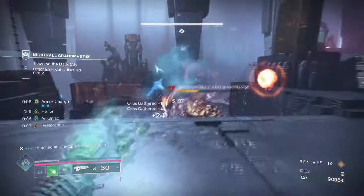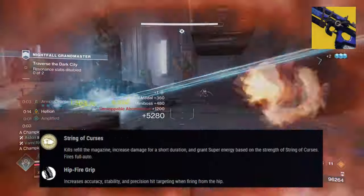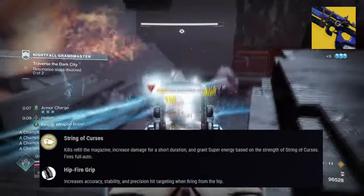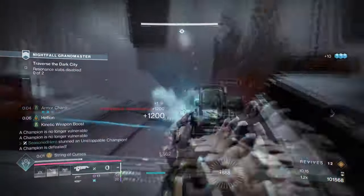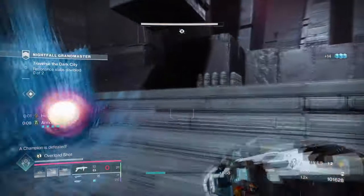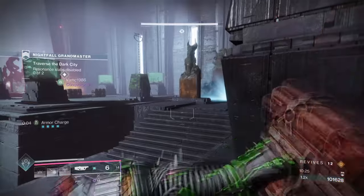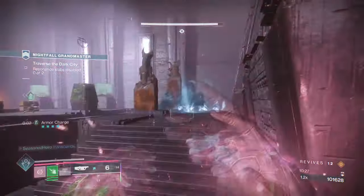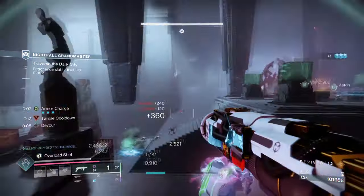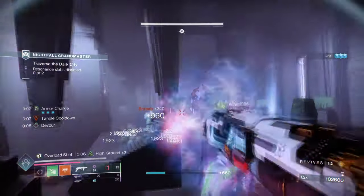Our second exotic is Bad Juju, with its exotic effect String of Curses, which states: kills refill the magazine, increase damage for a short duration, and grant super energy based on the strength of String of Curses. Bad Juju paired with Stormdancer's Brace is a no-brainer with how much super energy we can garner in seconds. With the 50% super energy from exotic armor and the additional super energy from kills, applying Bad Juju will simply speed up the process for faster super regeneration by mere seconds.